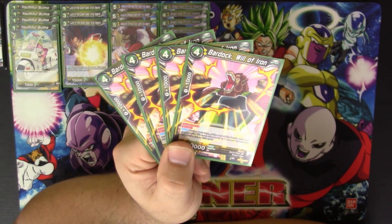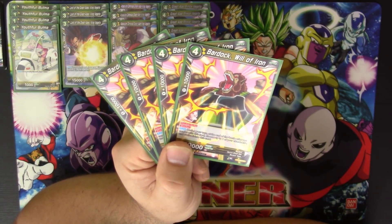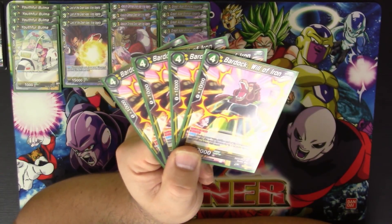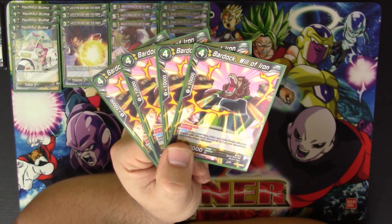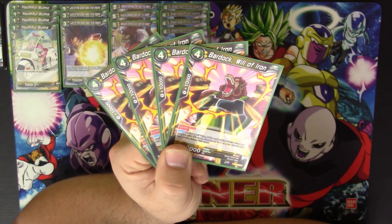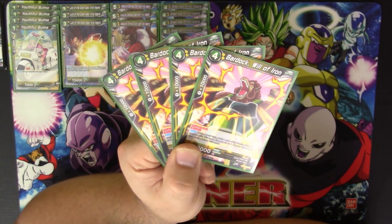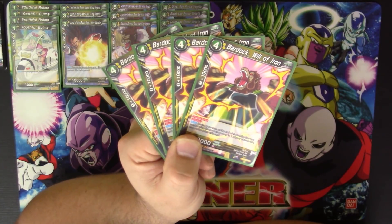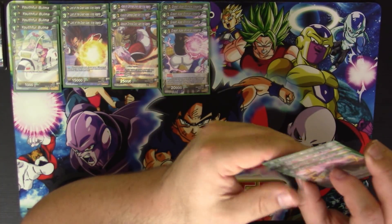We also have four copies of Bardock Will of Iron. This is one of the best ones for sure — double strike and blocker. The auto doesn't really matter in this deck. During your turn, at the end of the battle after you combo with this card, choose up to one of your Bardocks and evolve it into this card. We do play other Bardocks so it's not impossible, but for the most part it doesn't get used. The main draw is double strike, blocker, a body on board, and 20,000 power.